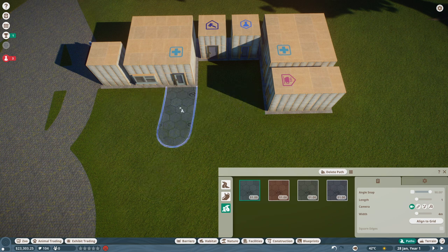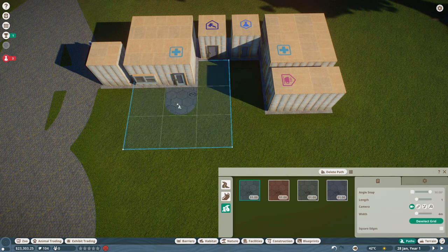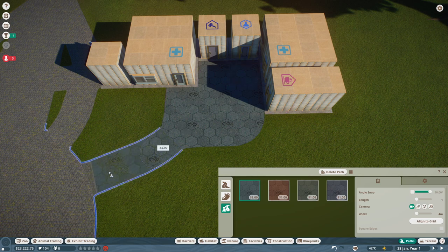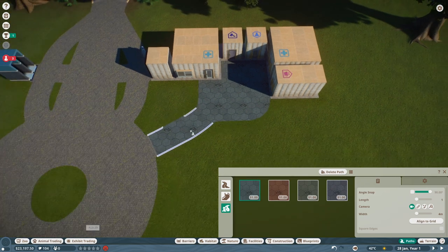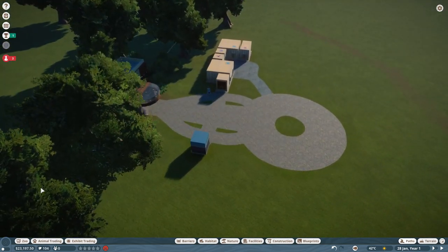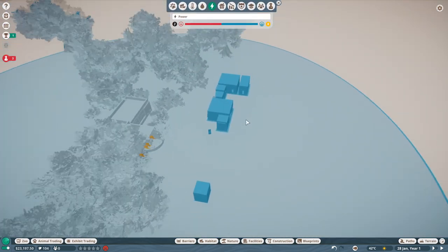We will not be plopping down a keeper hut yet, but we will definitely need some staff path here. I do this little blob aligned perfectly with those buildings on the grid. I'll choose 'align to grid' and expand the path within this grid, then deselect the grid and finish connections to all the doors. Then we can freely connect to our central plaza. We are within the range of the power — awesome.